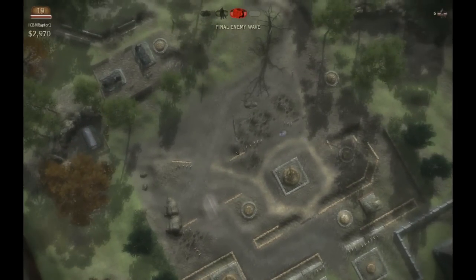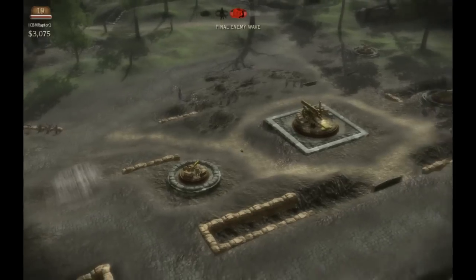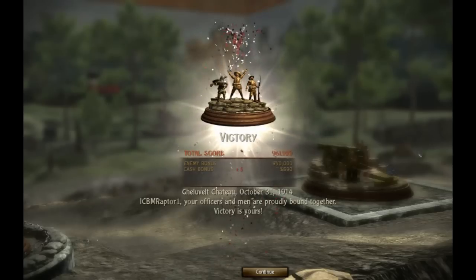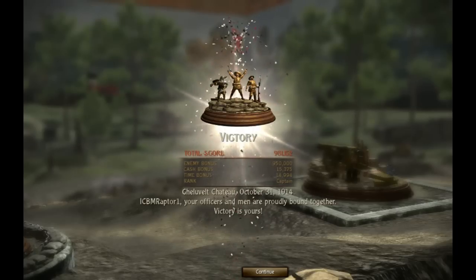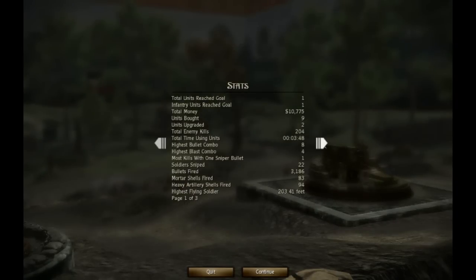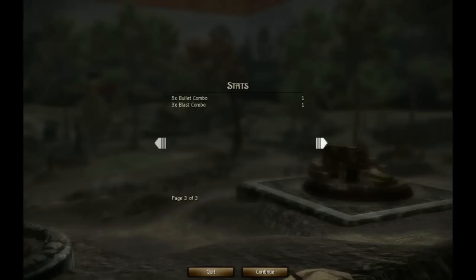So that's it — thanks for watching episode two. We didn't get that bonus ration, and I do apologize for not knowing what that was. Last German was finished off in the corner. Victory for us — the Gehuvelt Chateau. Our officers and men are bound together, and victory is mine. Your score's totaled up with fireworks the whole time. It also lists your stats — enemies killed, highest flying soldier at 203 feet, most kills with one sniper bullet, most money, and everything like that. Good times. I'll see you guys in episode three — keep watching, like, comment, and subscribe. Bye.